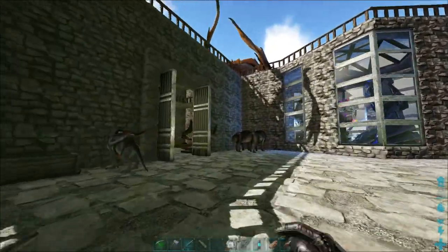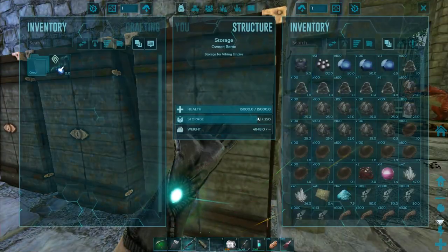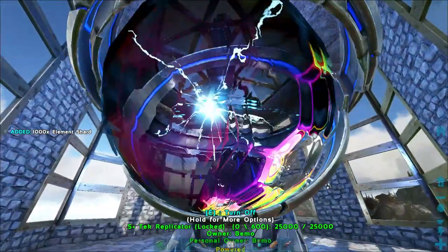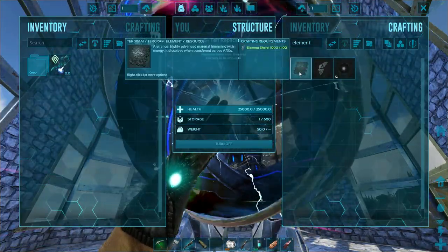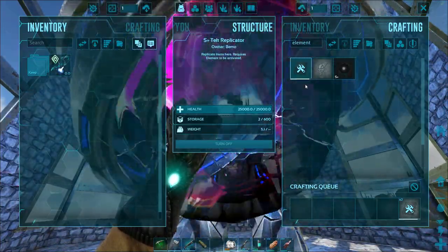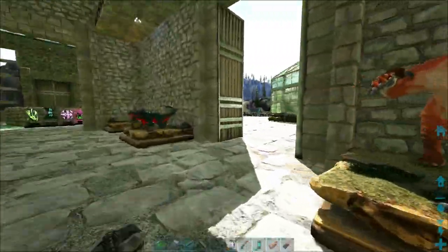I did go back down and get some more of the element shards. Got quite a bit, but we are almost out of crystals down there. So let's go ahead and make up some element sheets. I think we get 10 for each one - yep, we get 10. So that's good because I think it takes 10 for each time you use a mutator.